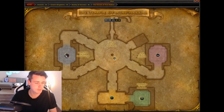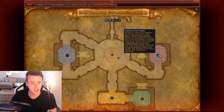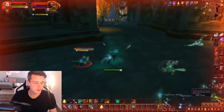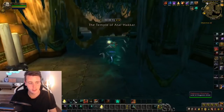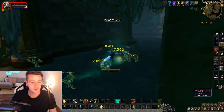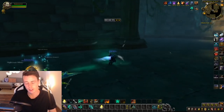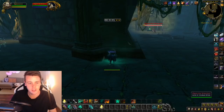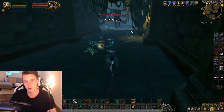Once you clear this path right here, you should go directly towards this guy — Jammal'an the Prophet. Skinning-wise, you only need to kill this pack right here. You don't need to go further in because the mobs inside are undead mobs — you can't skin them. However, you need to kill the Prophet and Ogum in order to kill the last boss.